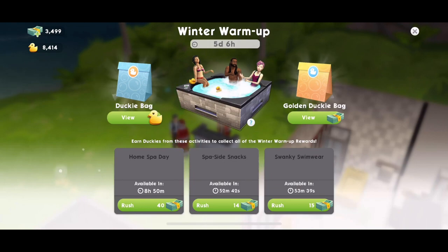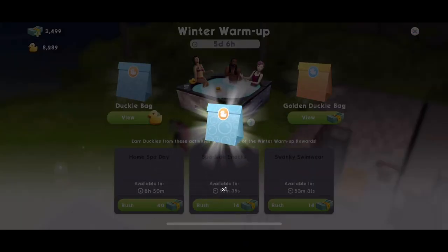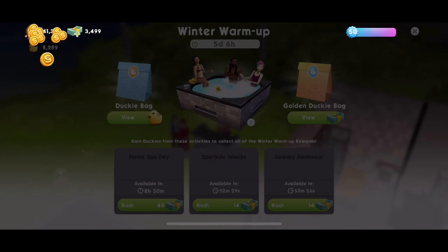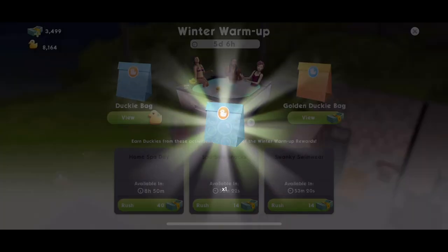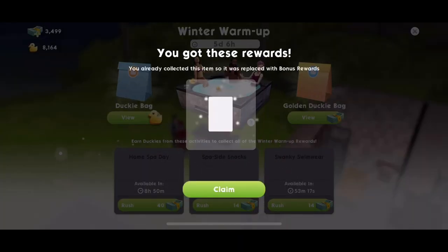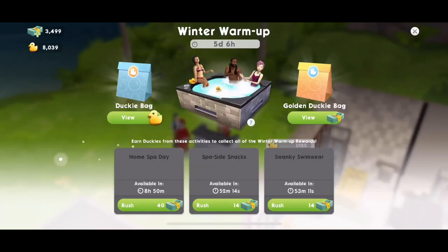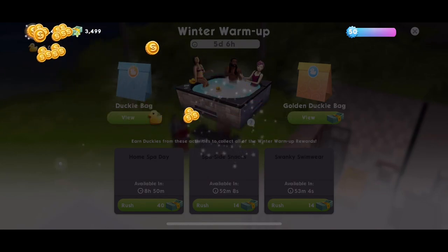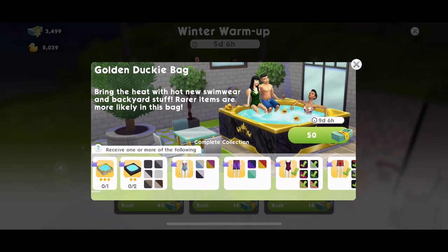Let's open a few ducky bags now and see if we can get a hot tub — maybe I won't use all of my duckies. Two ducky bags opened and two things I've already got. Let's take a look at the golden ducky bag — it's 50 sim cash, and rarer items are more likely. Let's just give it a go.